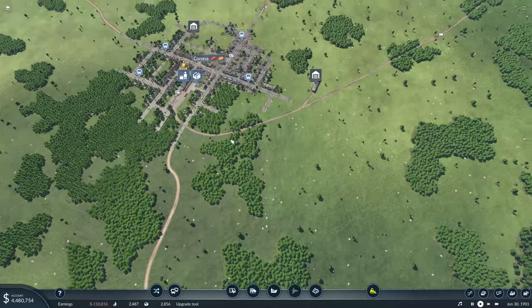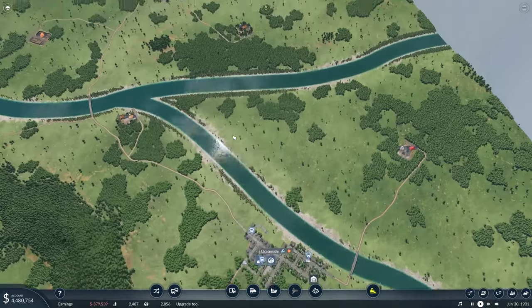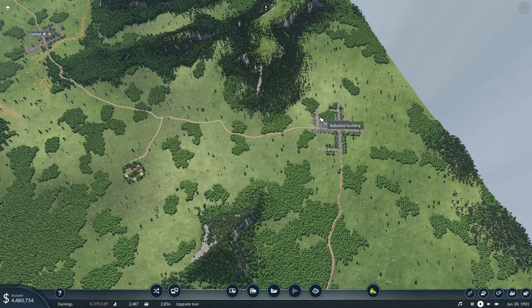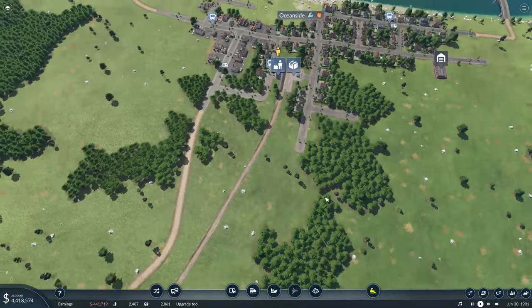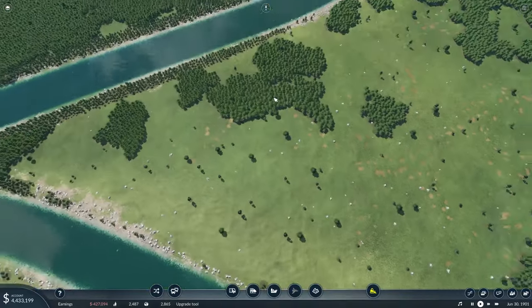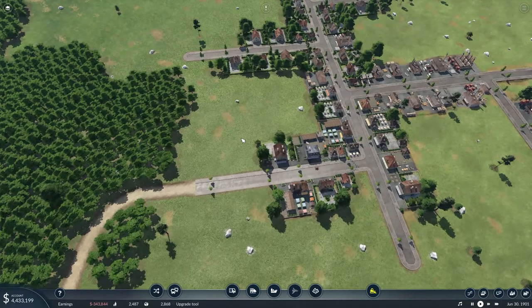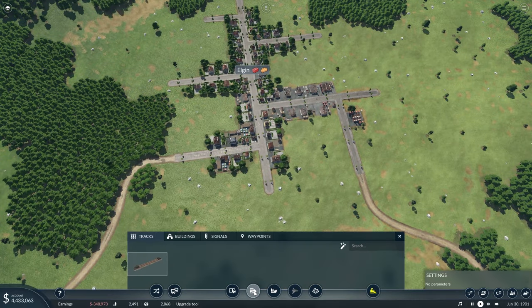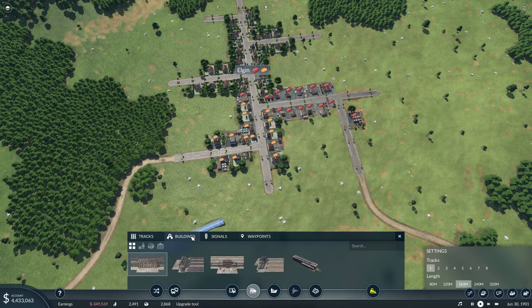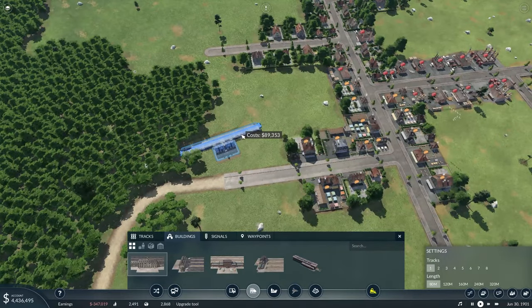We're not going to be focusing on Corona this time. We are going to be focusing on Oceanside. I originally said we were going to Stockton, but we're going to Elgin — however you say it. So what we're going to need to do is go across the river a couple times, through the woods, and over to Elgin. The first thing I want to do is put down our station in Elgin — a passenger terminal — and I think we're doing 80 metres in length.